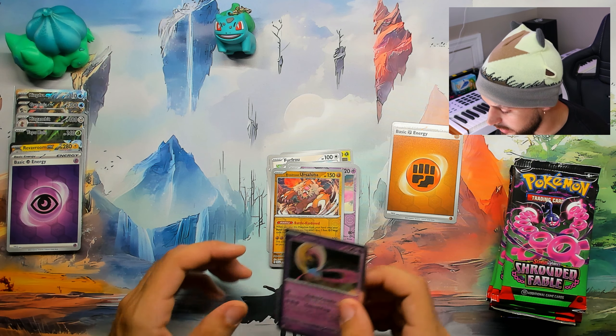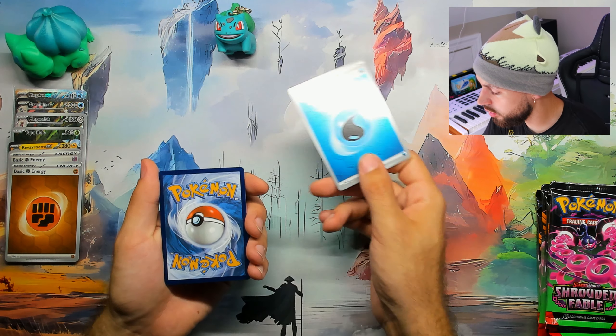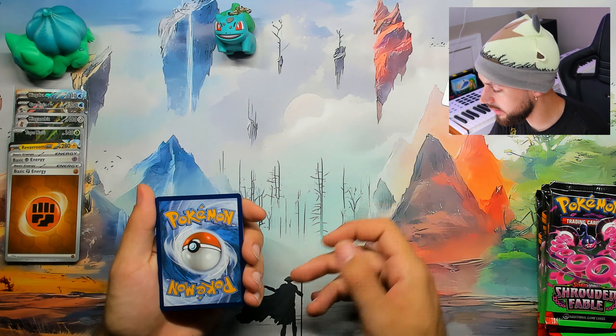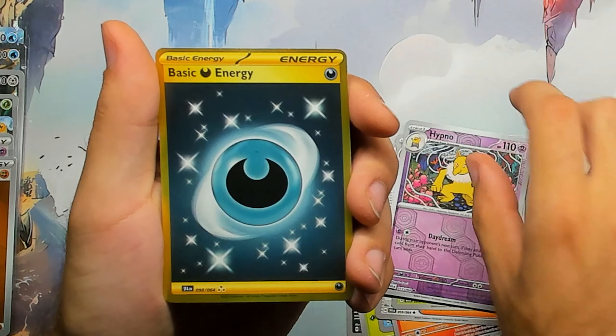At some point I do owe you guys a video showcase of at least some of the more complete binders — within the next month or two you might see some videos like that. Dark energy — bang! We are getting all the foil energies right now. Kingdra also coming in with her own reverse energy foil. Hypno... no way — oh my god, it's got a wicked gnarly scratch on the middle of it! We got a gold and it gave us a scratched gold — and it's an energy. No!